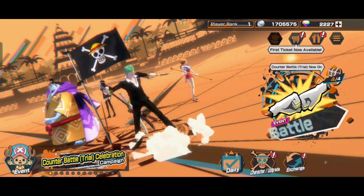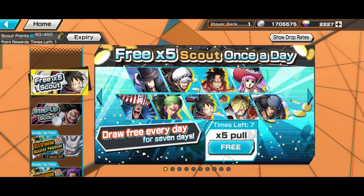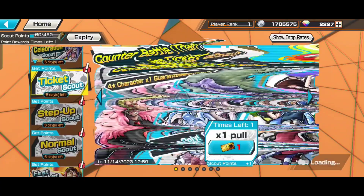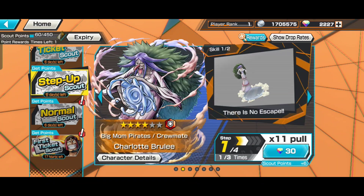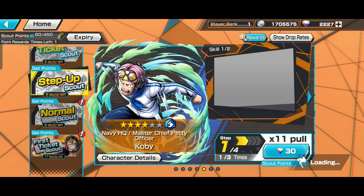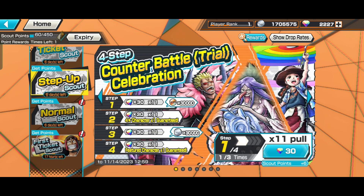There's a new banner as well to celebrate counter battle. I don't quite understand why these characters were chosen for it — Brule, Queen, Duffy, Kobe, Golden Week, and Ace. These are all old units.